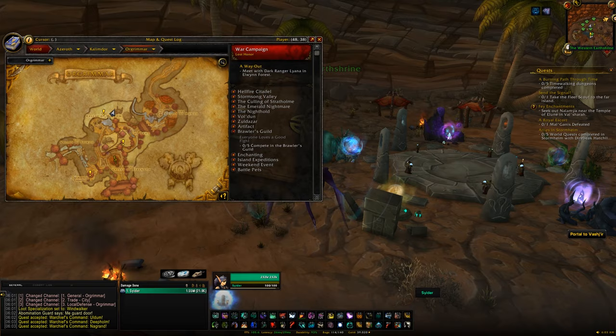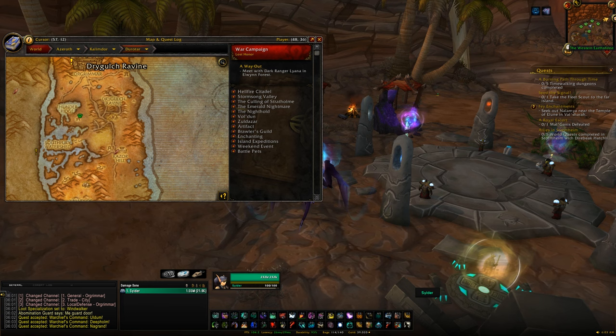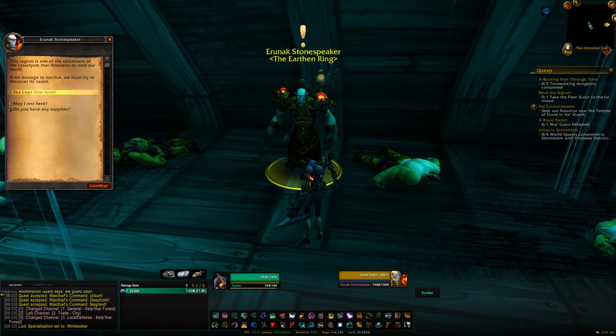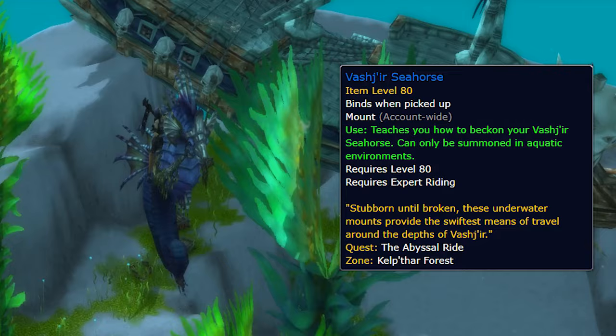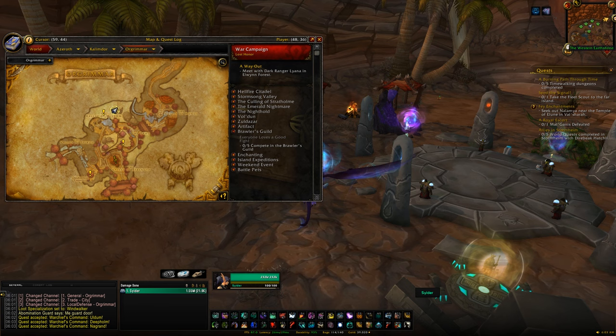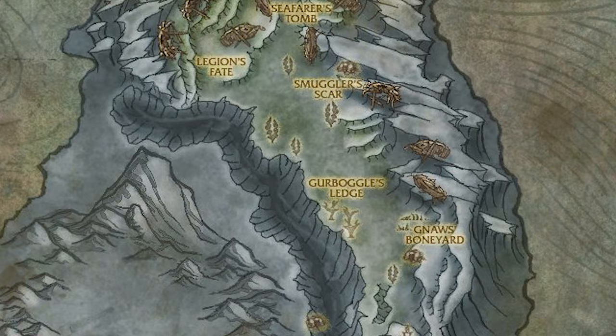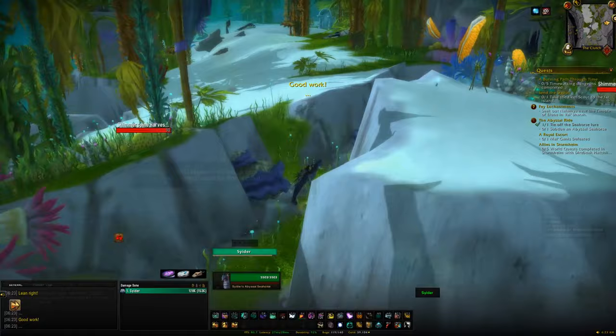Once we're done at Tol Barad, head back to Stormwind or Orgrimmar and then go to Vashir. If you haven't unlocked Vashir yet, find the quest line on the Call to Arms board — follow the chain until you're sent out there. Once in Vashir there are two mounts to get. The first is the Vashir Seahorse, which only works in Vashir but is simple to get: just continue the quest line, tame a turtle (which unfortunately dies), then tame the seahorse on a follow-up quest. It takes maybe 10-20 minutes.